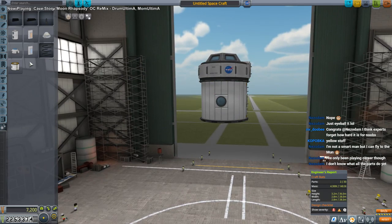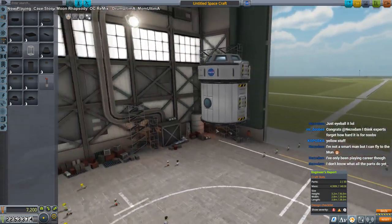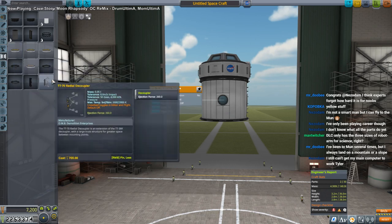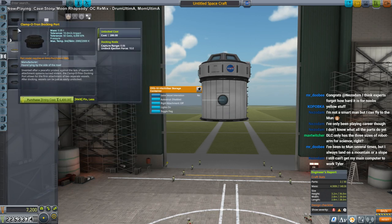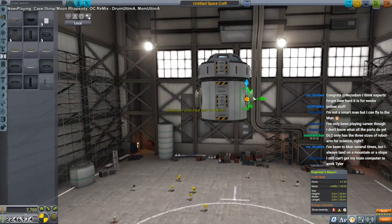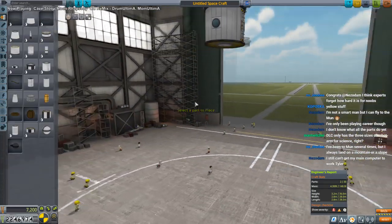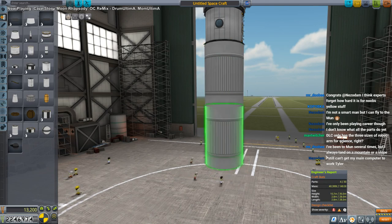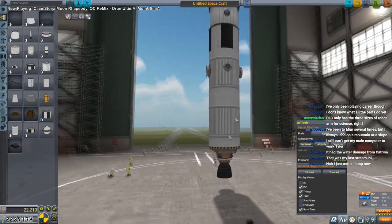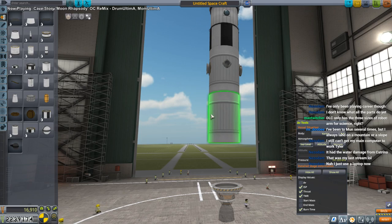We probably need some sort of docking module. We don't have the four-way thingamajig yet. There's a nice big window there. Keeping it simple - coupling these is a bit weird. We don't really have big solar panels yet so I don't want to make it too big. We need to run a fuel line though.